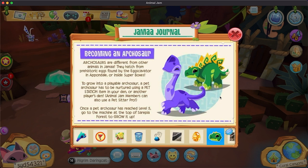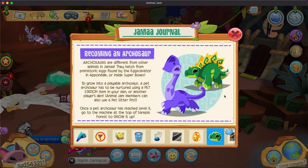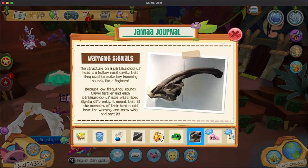To grow into a playable archosaur, a pet archosaur has to be nurtured using a pet station in your den or in every player's den. Aging members can also use the pets area. Once an archosaur reaches level 5, go to the machine and tap the button to grow it up. Just a reminder for when you get your Parasaurolophus.